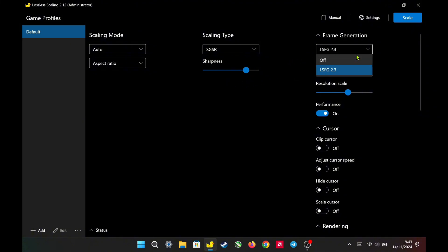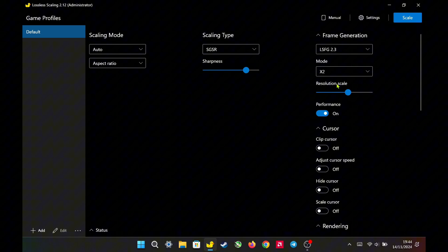LSFG1 no longer exists, so you can now only use LSFG 2.3. The most important new feature here is resolution scaling.